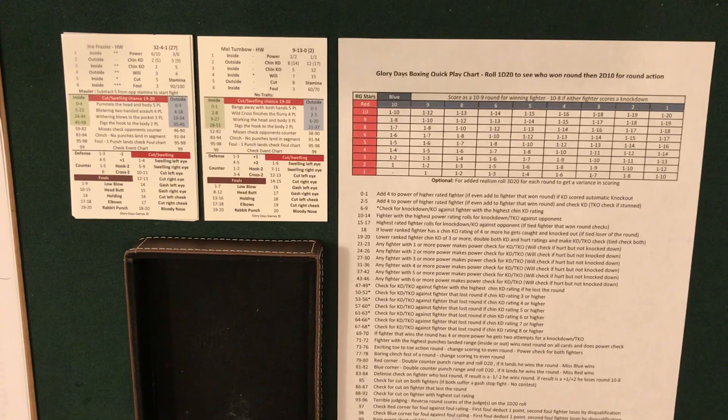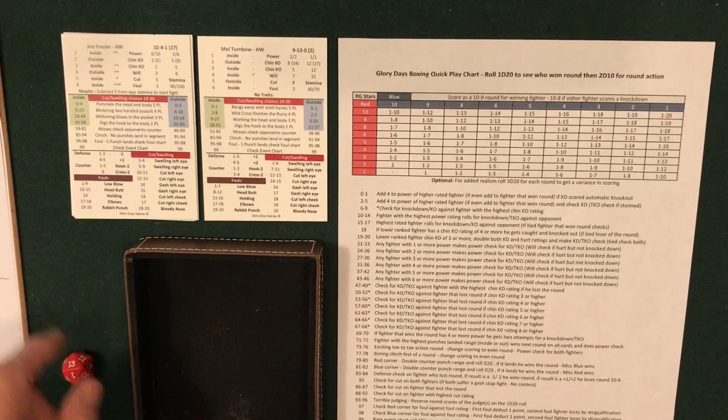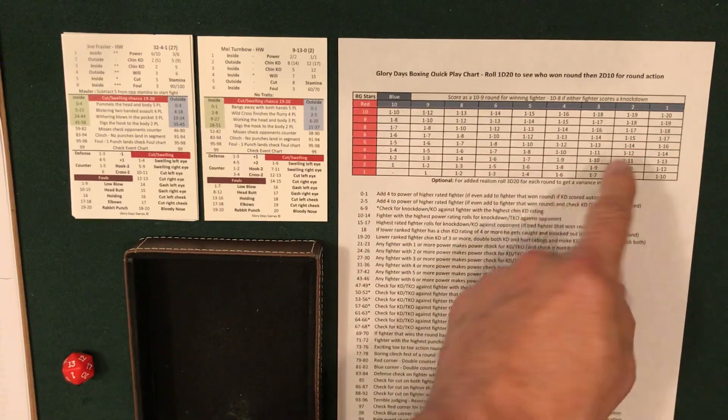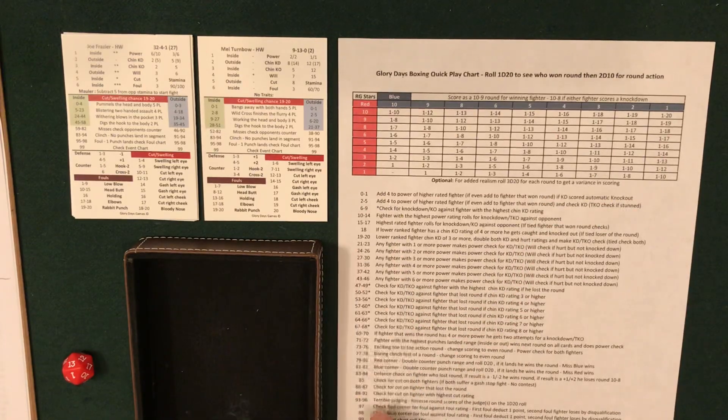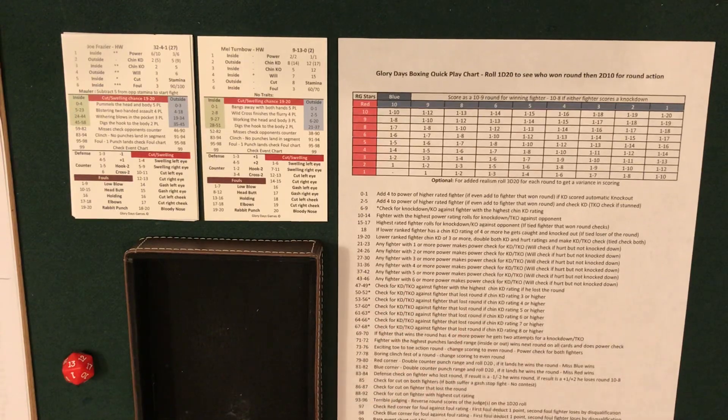First off, Frazier vs. Turnbow — this is a mismatch. Frazier is a 10-star and Turnbow is a one, which means Turnbow cannot win the round off the d20 roll. The only way he can win the round is something happening on the action chart, which comes after the round determination. For this fight I'm not even going to roll a 1d20 — all rounds go to Frazier — and we'll just do the activation chart.